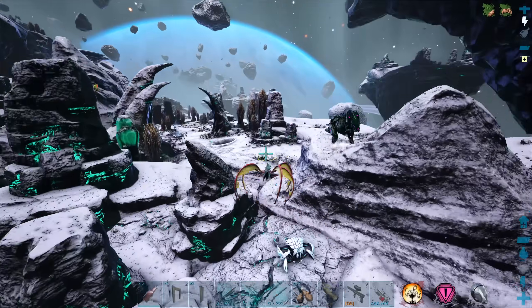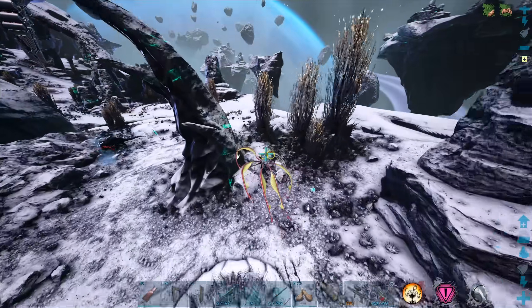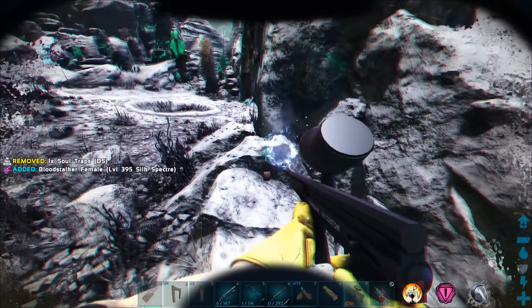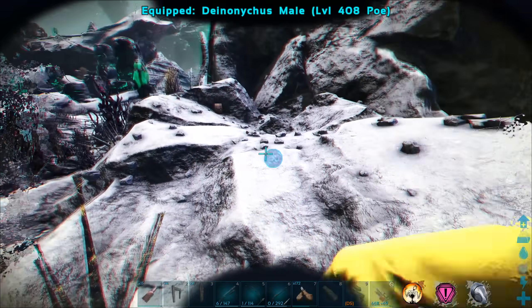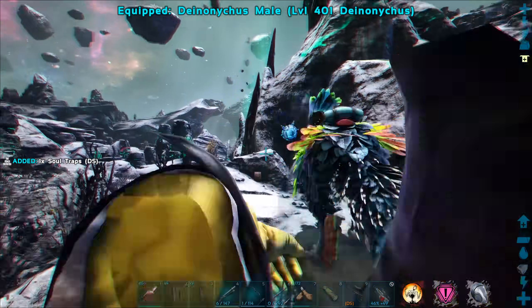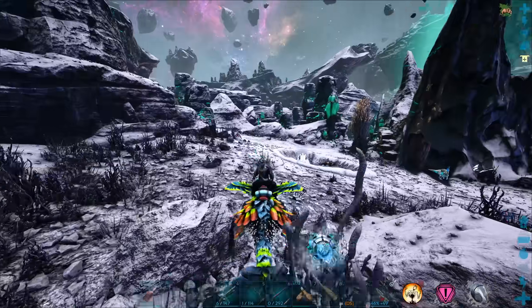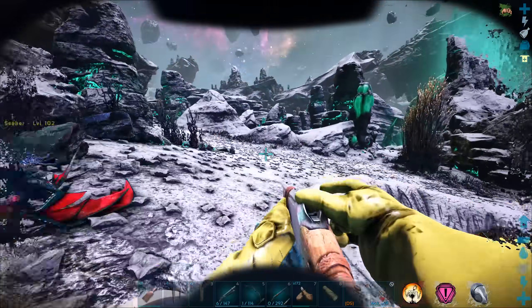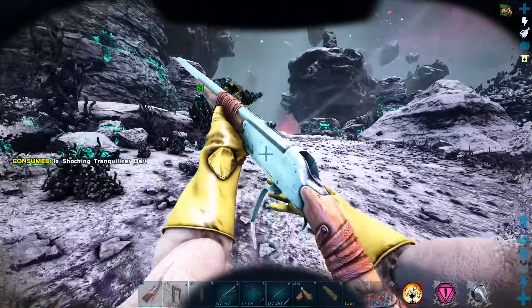I hate taming on the back of Bloodstalkers — I'm pulling out my Deinonychus. It's just too frustrating. I hate the way they stand up, even though that's kind of cool, I still hate it. Let's go — you and me, don't teleport me around somehow. Oh crap, I'm super heavy on you. Well, we're going to have to go for it anyway. We can jump around a little even while we're completely overburdened on one of these dudes.